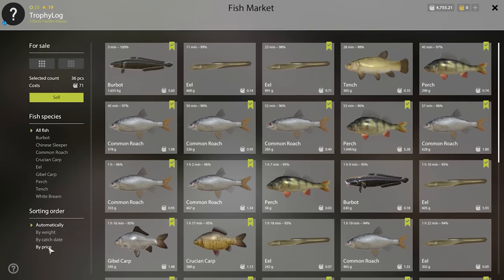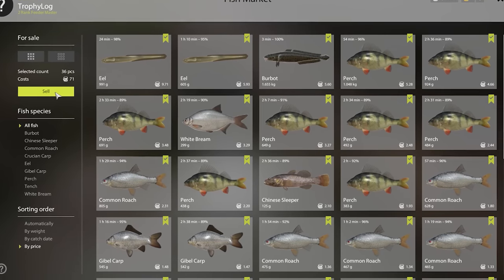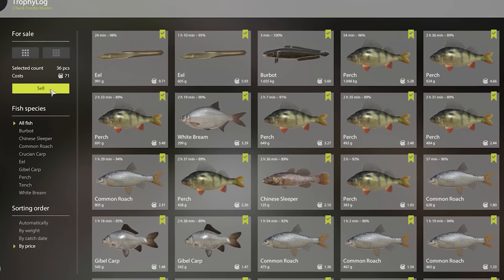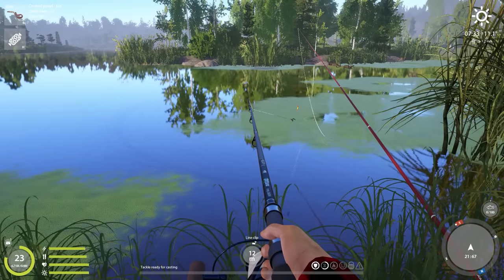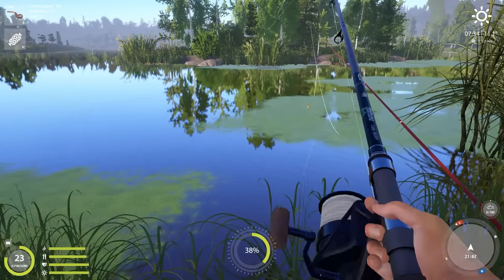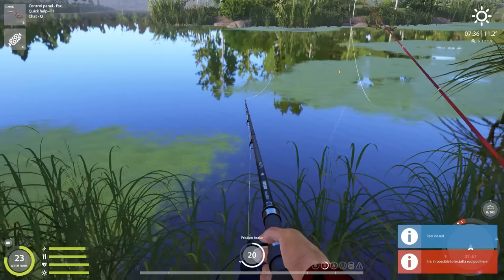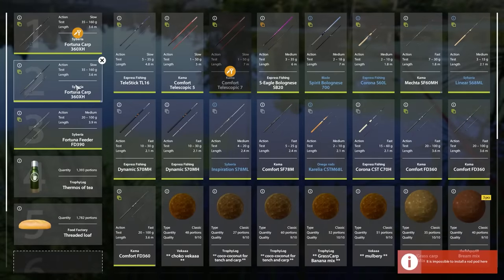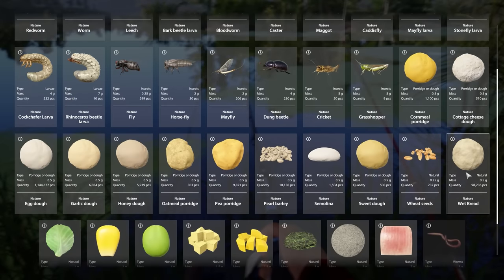Not too bad but not too great either. I've come to a new spot to test it out - I saw somebody catch an eel trophy and a tench trophy from here. The spot I'm fishing at right now is at 21,67. I'll use clip size 14, hook size 1 or 7, and for bait night crawlers and honeydough.